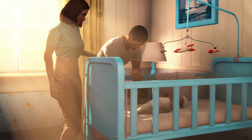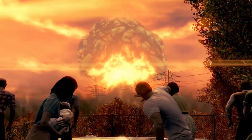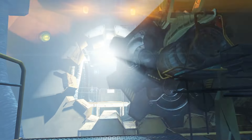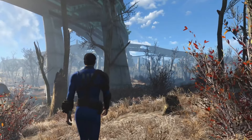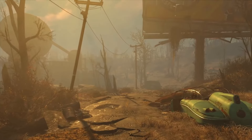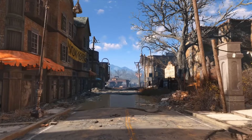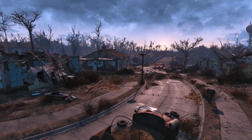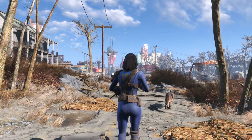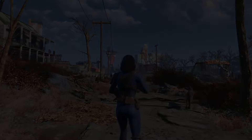Fallout 4 on next gen has had some issues but it's obviously a much better experience for console players than it was previously in terms of performance upgrades. Fallout 4 has three graphics settings currently: a 60fps performance mode targeting a dynamic 4K resolution, a 30fps quality mode at native 4K, and a special 40fps mode for 1440p displays.